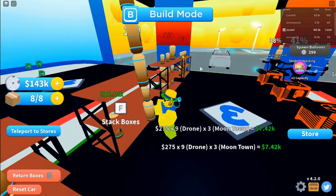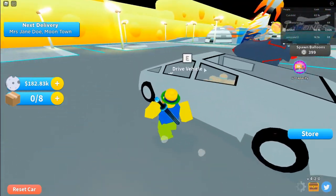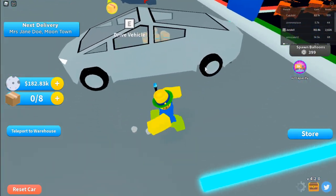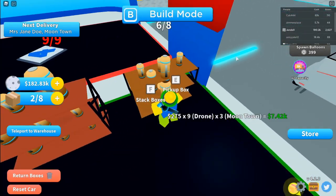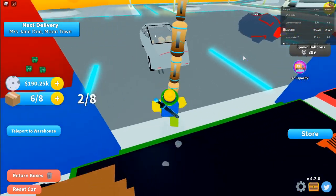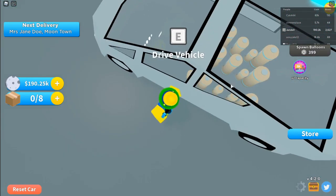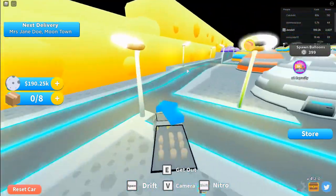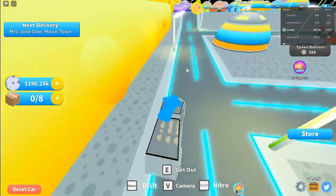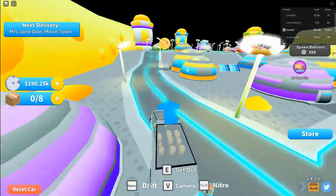We're delivering to the last zone, so let's see how much money this gives us for a normal package. We got some normal packages here - toss them in, and you can even see them in the back, which is cool. Let's fill it up - yep that's enough. Those actually look super cool in the back. Now let's head over to the last zone and see how much money this gives us.